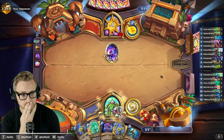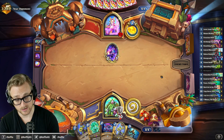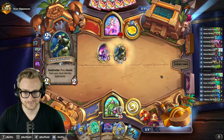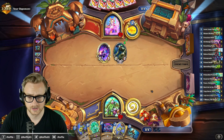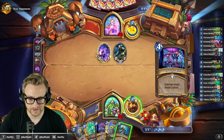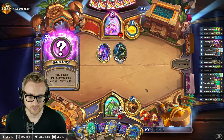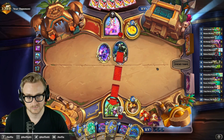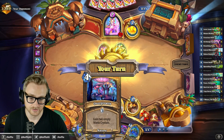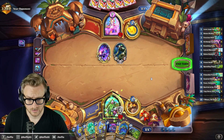Counterspell is gonna be brutal. If I can make it to turn six with the Overgrowth, I'm in business — I just need to dodge a Counterspell. I need it to either come down now or never. Don't mind taking the armor here. Maybe I'll hit a Nature Studies and that'll help me test for the Counterspell with the Overgrowth. That would be ideal. Also got backup Overgrowth. I got a Yogg. If they have Counterspell, they play it turn four against Druid — there are a lot of power plays: Oaken Summons, Overgrowth, even Branching Paths. Probably Counterspell. But it's not Counterspell!